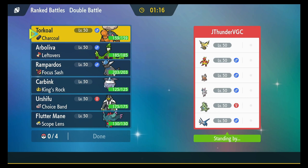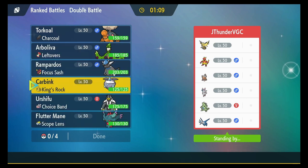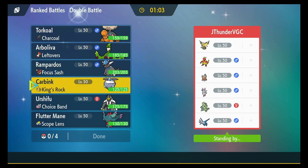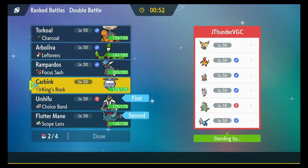That Magmar definitely has Follow Me on it. Sylveon kind of scares me, I don't know why. Alright, I think I'm gonna start with my Urshifu and Fluttermane again, with Carbink in the back.